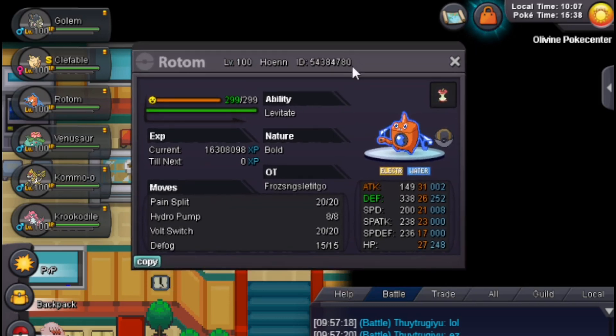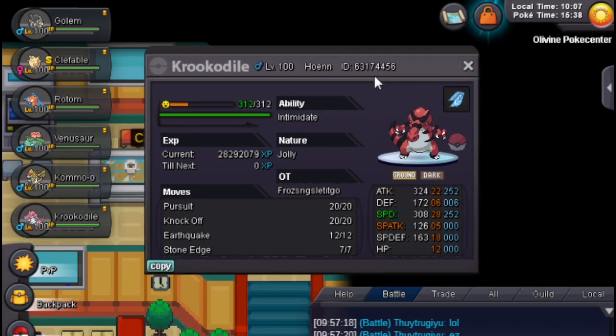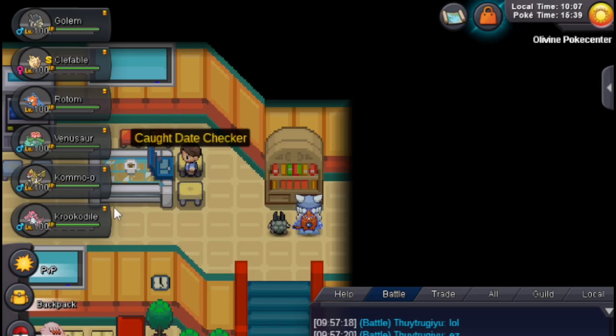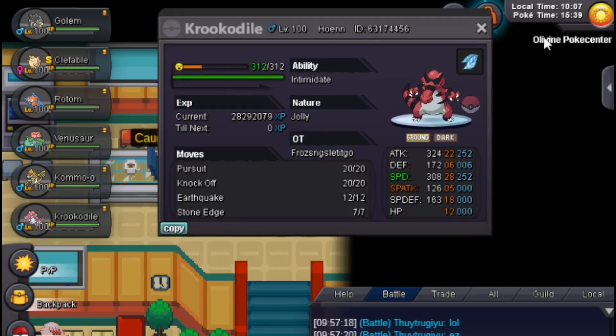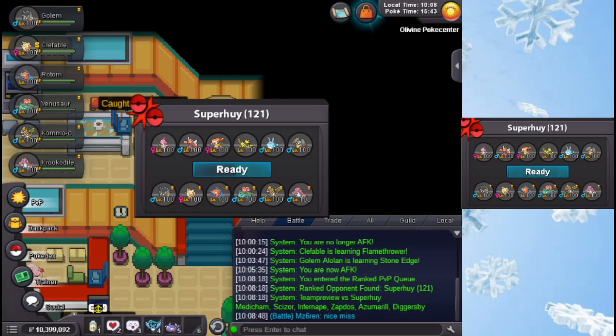Then Rotom with Volt Switch, Pain Split, Hydro Pump, and Bolt Switch. We also have Kommo-o with Stealth Rock, Toxic, Drain Punch, and Flamethrower. Finally our last member is another Choice Scarfer, but this one doesn't count - it's barely a scarfer, it's just a Heatran killer. It doesn't even outspeed Garchomp - that's pretty tragic. Pursuit, Knock Off, Low Sweep, and Stone Edge. This team lacks a lot of power so the games might become very, very slow.